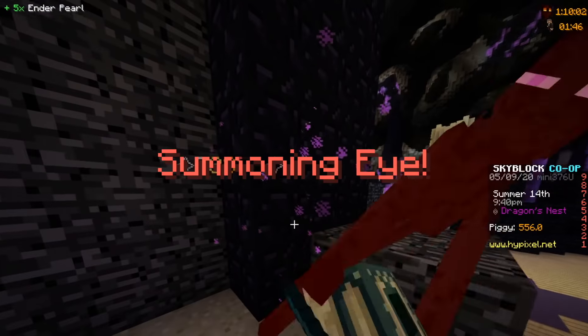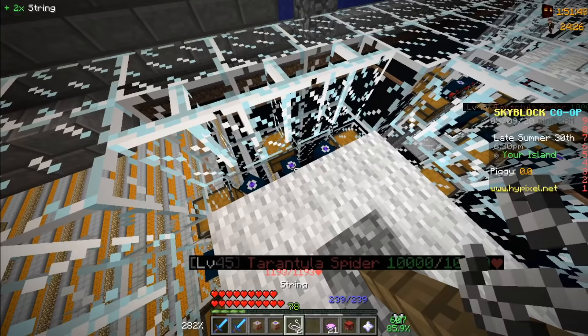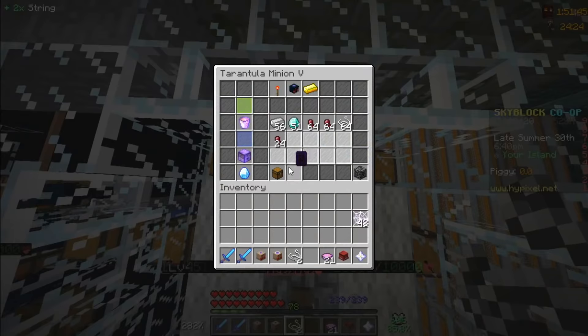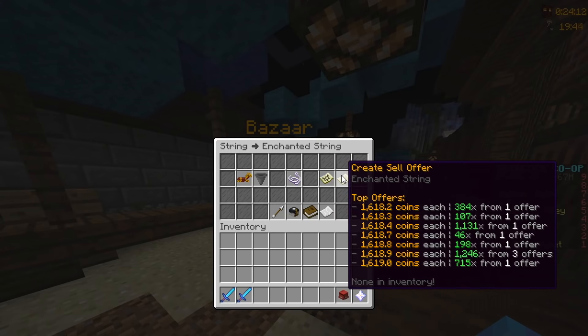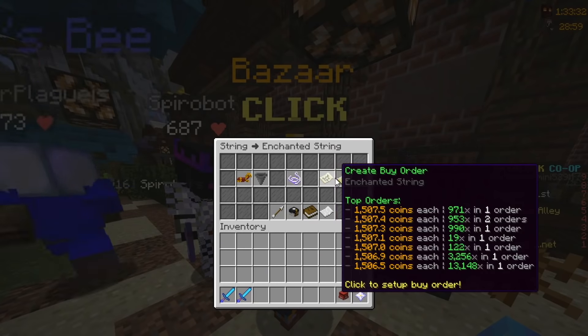Finally, I have 24 tarantula minions. I'll be rich. I get to sell my enchanted string for 2 th— wait, no. Why's the price down so much? No, stop. Please. What is happening? Do you know how much sanity a man loses building 5 tarantula enclosures? YouTube is holding my family ransom. I need to make this video.